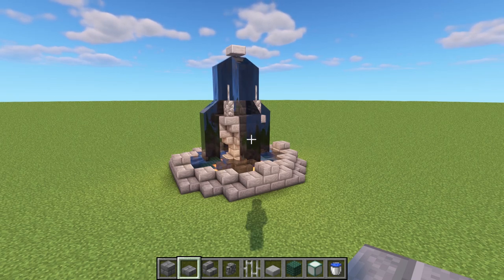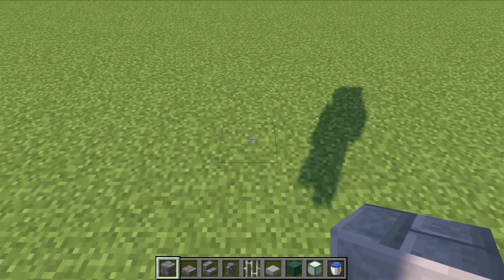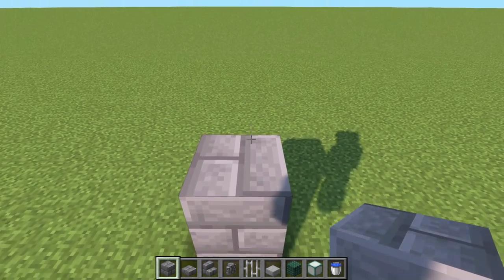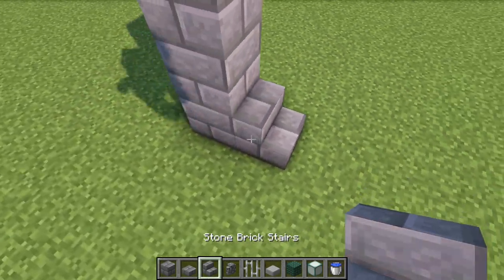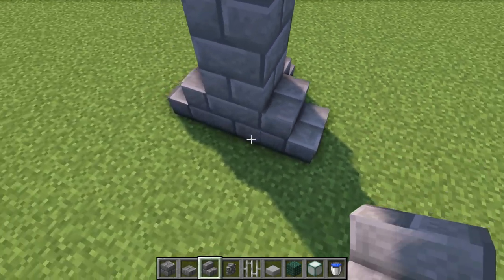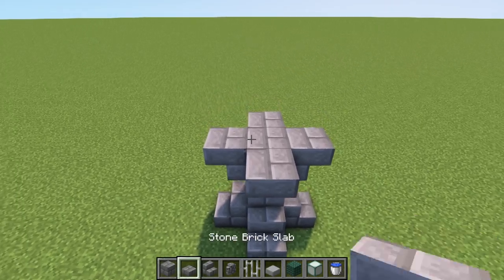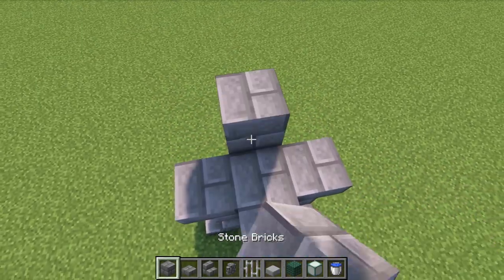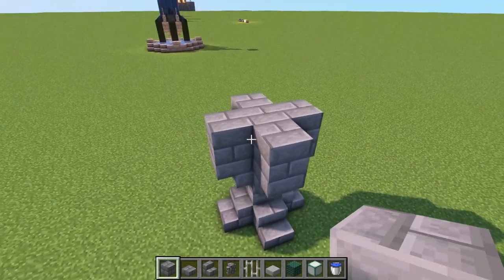Design number two is also fairly simple. Start by placing three stone blocks, then put a normal stair at the bottom and an upside-down stair on the top, just like the last design. Then get your stone bricks and place one on top of each surrounding block in a little plus sign pattern.